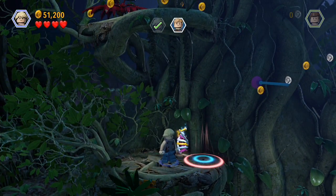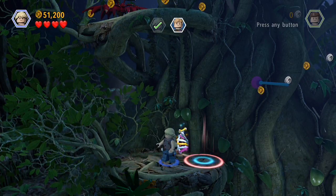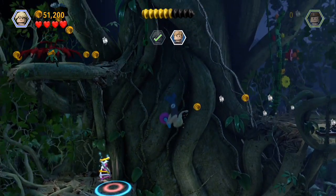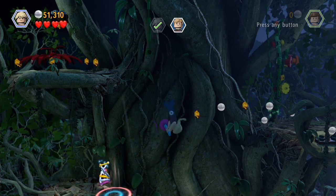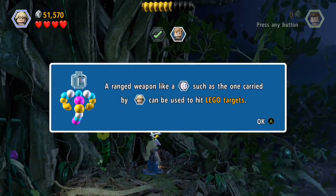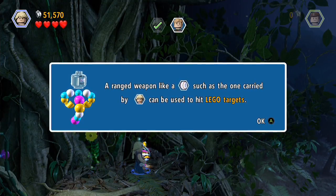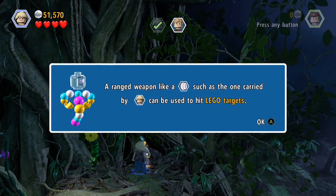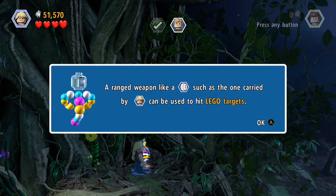She must be really strong if she was able to throw me up there like that. Alright, let's do some pole swing jump things then. There you go. What have we got — the same as the deer? A ranged weapon, like a baseball I think? Such as the one carried by Lex — Lex can be used to hit Lego targets. She has a baseball, or some sort of ball?